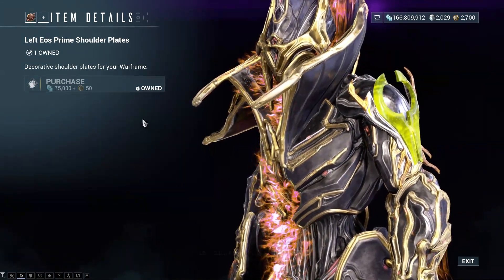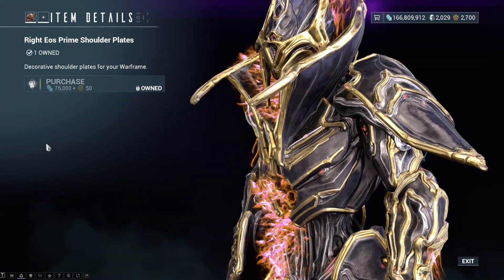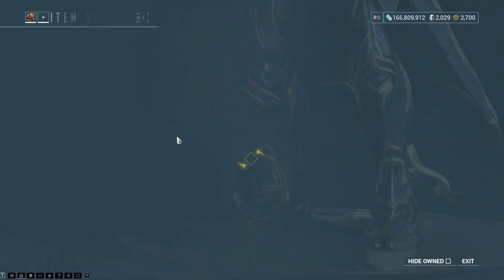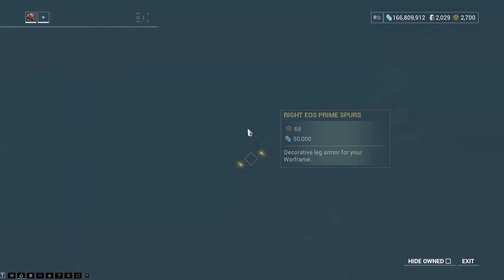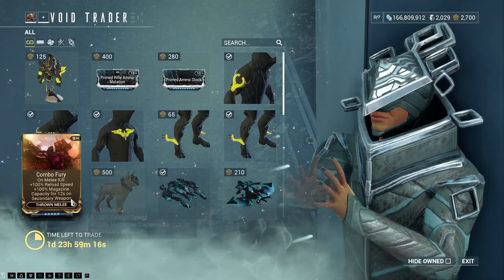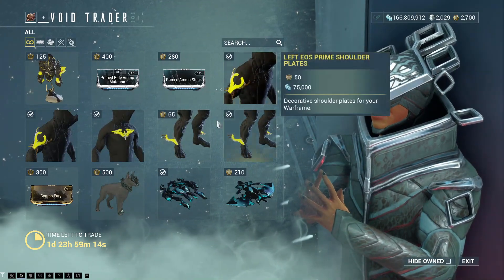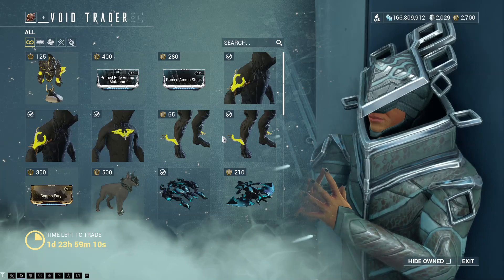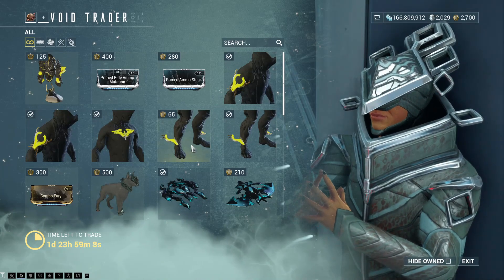There is the left EOS Prime Shoulder Plate, that's the right one, that's the left one, the chest plate, both the leg plates — obviously the leg and the right and the left are separate for some reason. Surprised that the combination of the whole thing, because you can buy this as a whole set and it comes as a whole set, isn't there with it. Very weird.